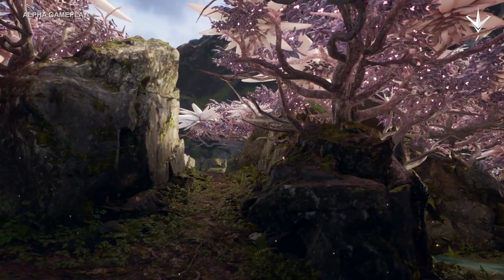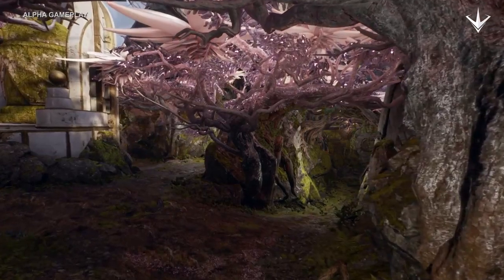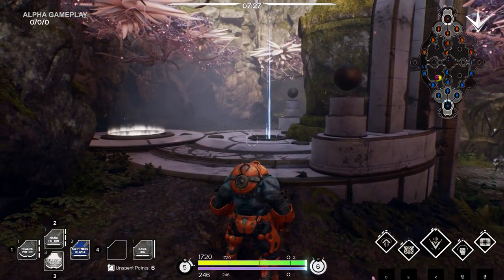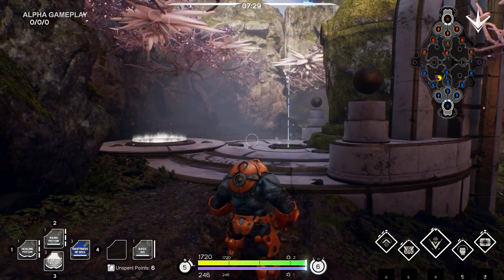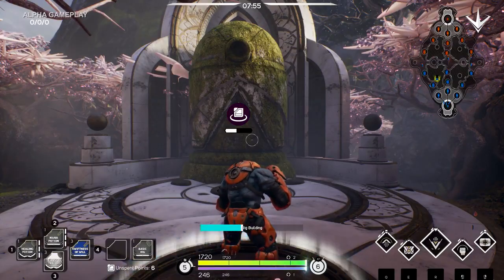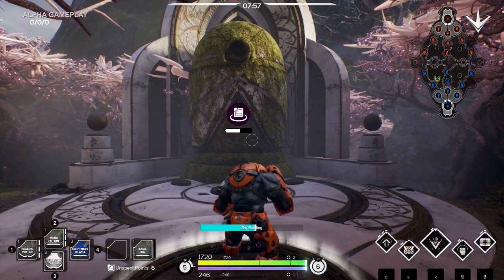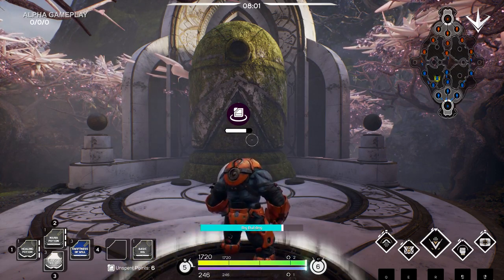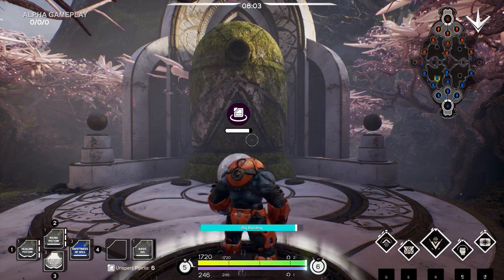If you're familiar with other MOBAs, you'll recognize the jungle, where you can find different neutral camps that drop unique buffs when defeated. In the jungle, you'll also find harvesters. Players activate them by placing key cards. Once a key is activated, it will begin harvesting amber for you and your team. You can grab this amber whenever you stand on the collection zone.